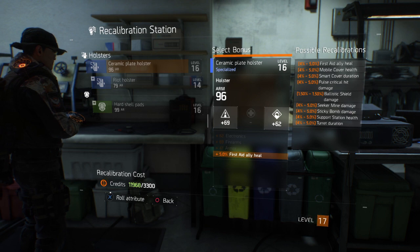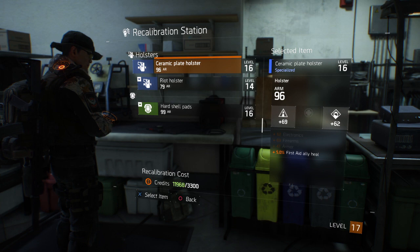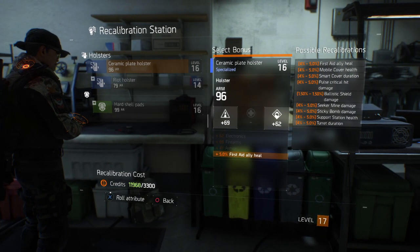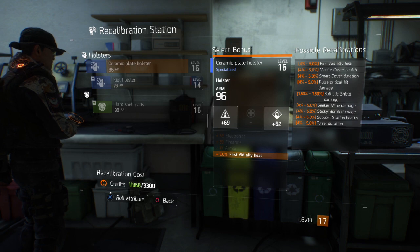These are the possible rolls that you can choose, and I'm going to choose first aid ally heal. This is basically a reforge, and it's useful if you get an item that's a really great upgrade but it's just missing that one thing to make it a complete upgrade. For example, if you get a nice piece of gear with an armor upgrade and firewarm stat but you're a medic, you can reroll that to be skill power or maybe stamina if you're lacking in that department.